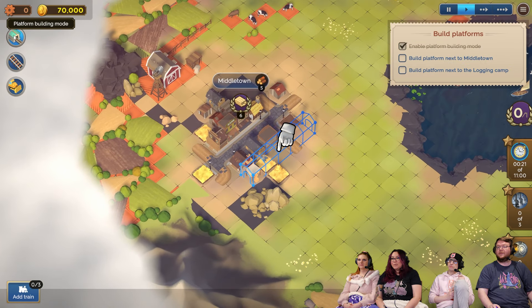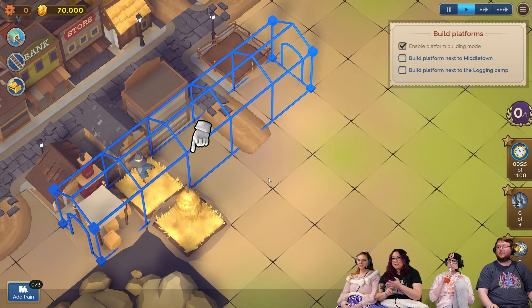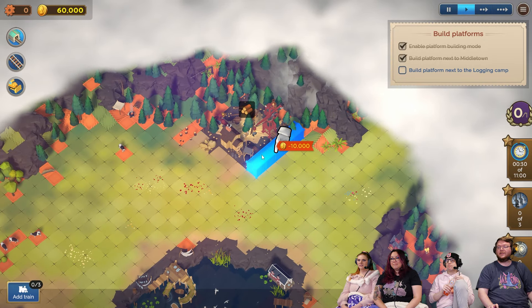We should just take all the trending things and put them into one game. We need gooses, we need frogs, and we need trains. And pals. Build a platform here, and then an ending platform.